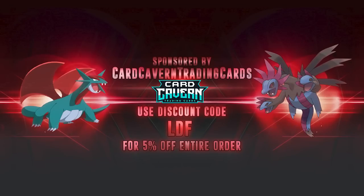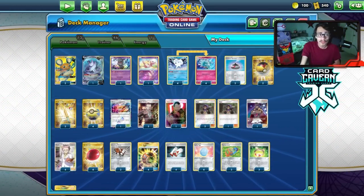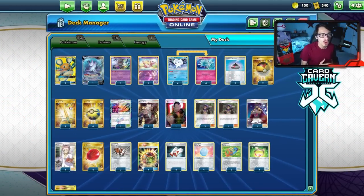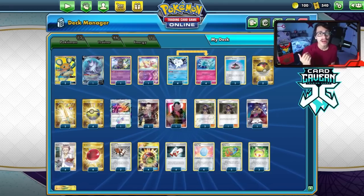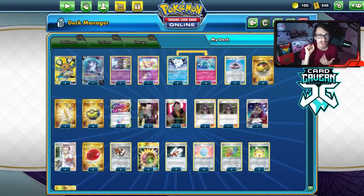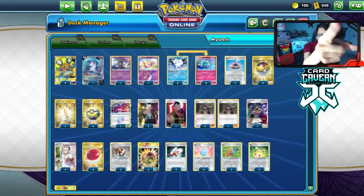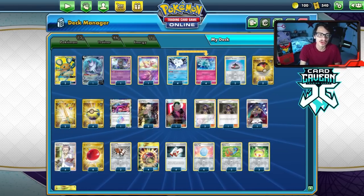Before we get into the video, we have Card Cabin as the sponsor on the channel. If you guys are ever looking for any PDC jail package, get them over at Card Cabin. Card Cabin sells codes online for the cheapest price. You can pick up set codes like Chilling Reign, Battle Styles, Shiny Fates, Sword & Shield base set, Rebel Clash, or any specific GX, V, or VMAX promo code. At checkout, use my discount code LDF for a five percent discount.